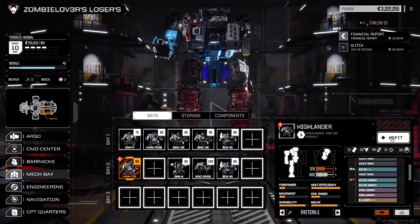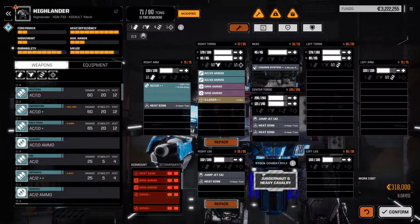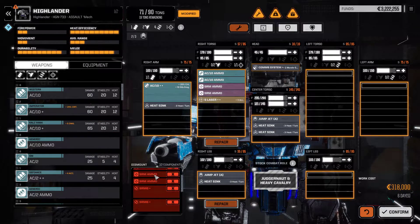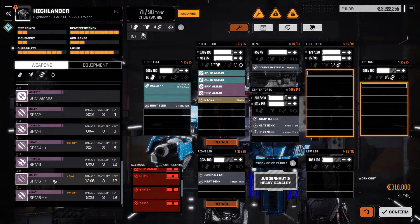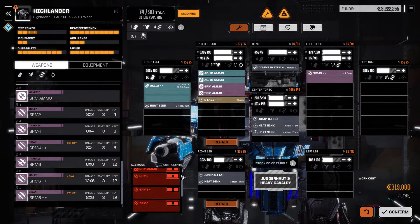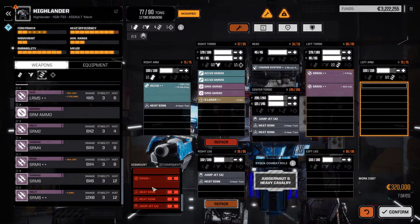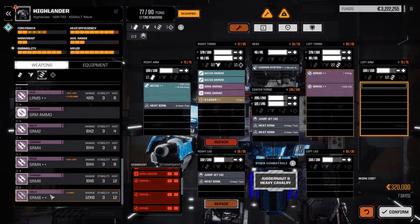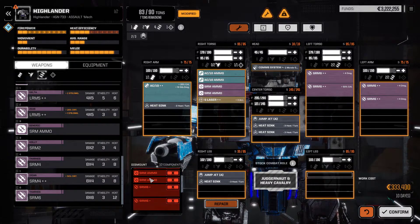Highlander, how much are you going to be costing me? We need to refit you and we're replacing a lot of stuff. SRMs plus - at least we've got some SRM 6 plus pluses to add this time. We lost one, two, three, four - all of those basically. Plus four damage - not the greatest, I'd rather have plus stability damage, but I'm not going to complain. Two SRM ammos.